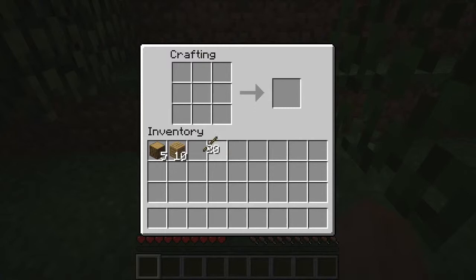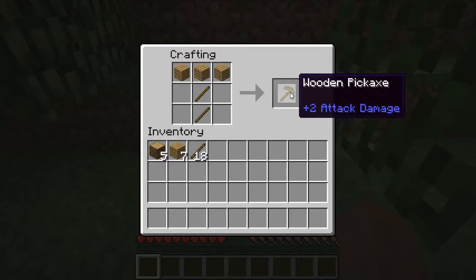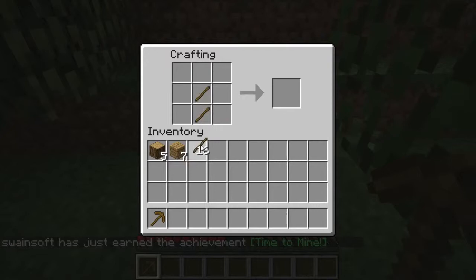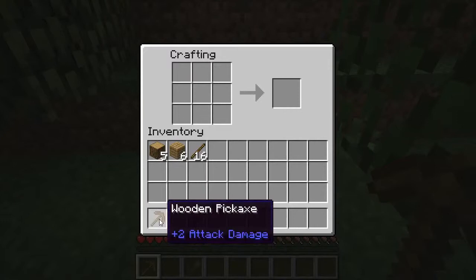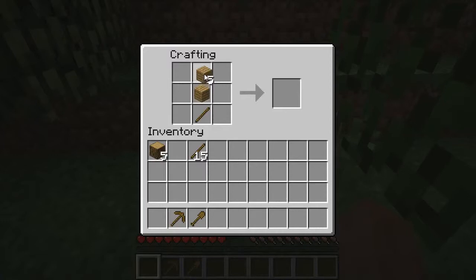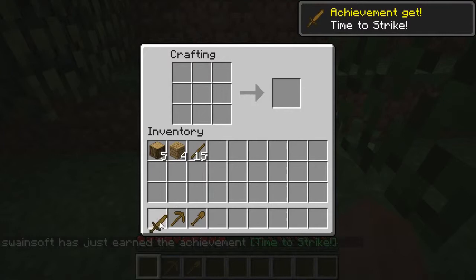We need to make a set of tools — tools are a very vital thing in Minecraft. We want to make a pick: two sticks for the handle and three planks across for the pick head. Now we have a wooden pickaxe. We also need a shovel — make the handle and then the head. And we need a sword: one stick for the shorter handle and two wood planks together, which makes a sword.